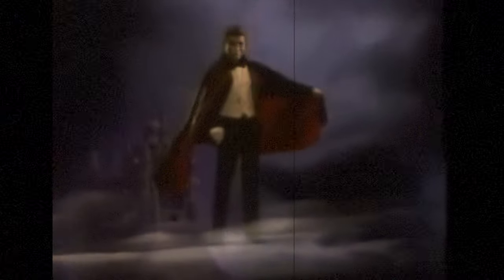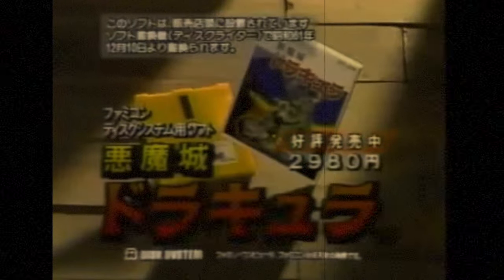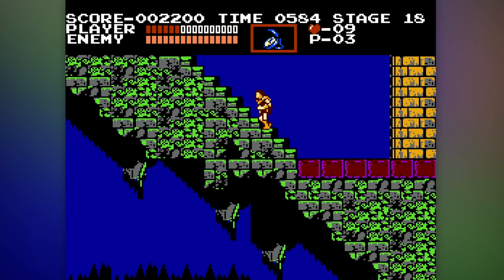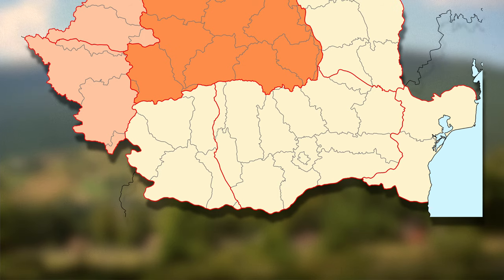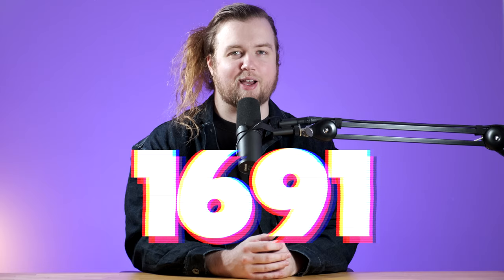Castlevania was known as Akumajo Doracula, or Devil's Castle Dracula in Japan. It's an action game primarily, with some platforming and jumping. You control Simon Belmont on a journey through Dracula's castle on a quest to destroy him after he awakes from a 100-year-long slumber. Unlike most games covered so far, this takes place in Transylvania, a historical central region of Romania, and according to the manual, in the year 1691.